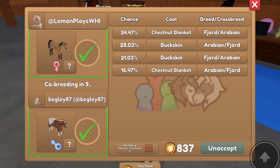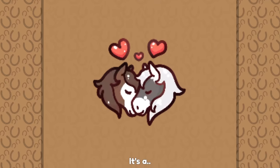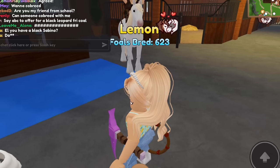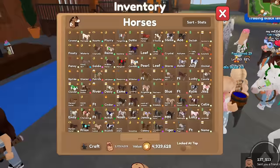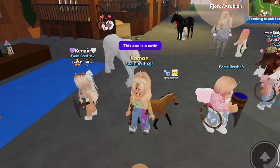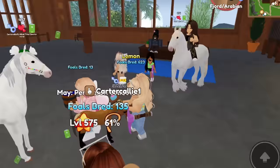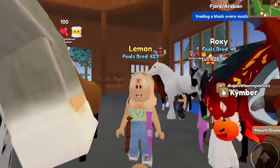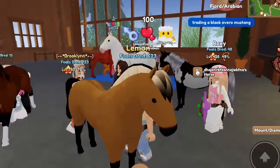Let's see - it'll go through in a few seconds. There are about four possible options that we could get, so we could get either of these coats from it. There is a big chance that we get the chestnut blanket, though. It is a colt! We got Carmel's coat on a fjord - that is so cute. I'm gonna grow this one up and see what it looks like. Here's our lovely fjord, here's our growth potion. Let's grow this guy up - the mane and tail actually looks pretty good with this. That's so cute, I like this one.